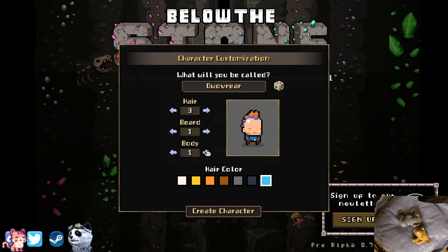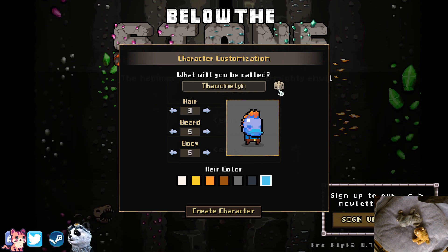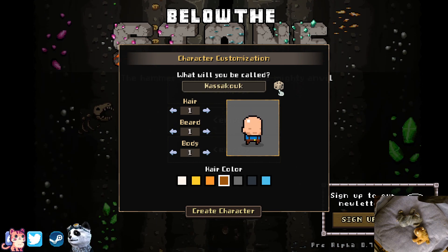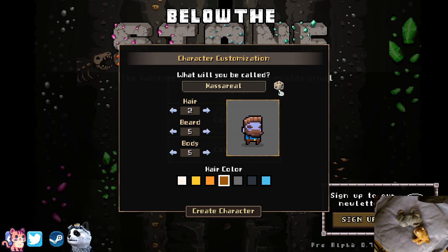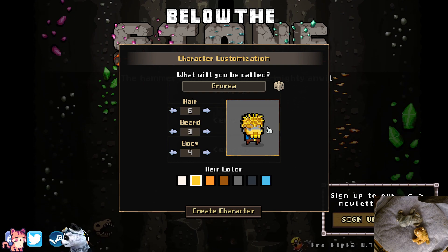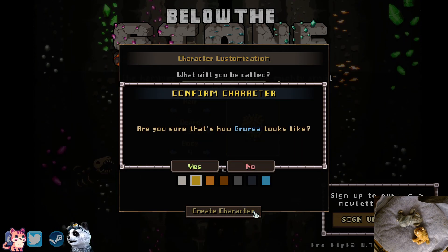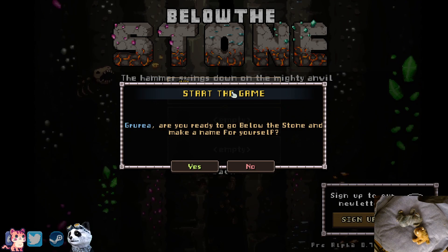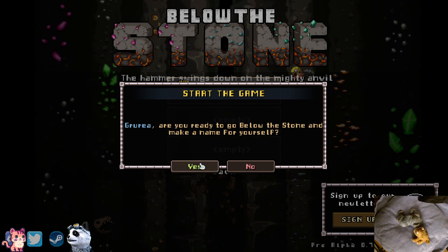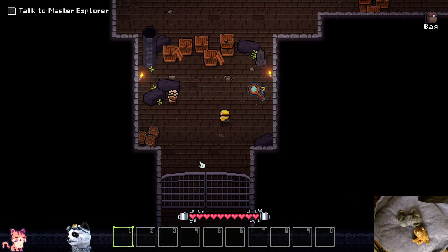He looks fun. We can have beards - different beards, different hair, different body, different color and hair color. Oh, he looks also funny. We take him - he looks good, and we can see him really well with this hair. Okay, great character. Oh it looks wonderful, let's go.